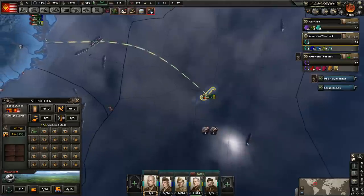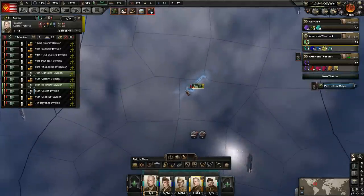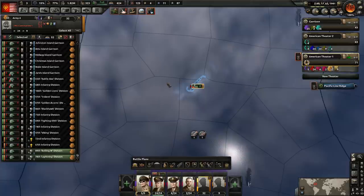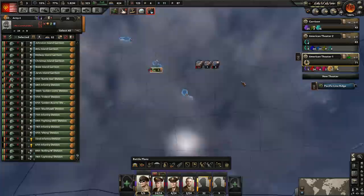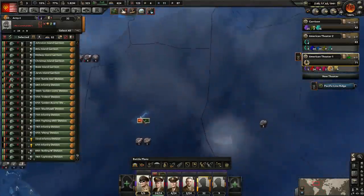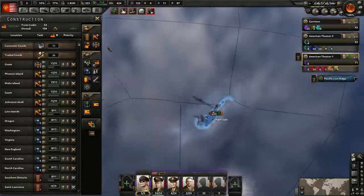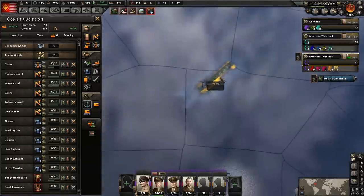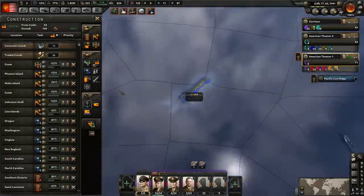We did seize Bermuda — that is fantastic! So now that that's been done, these divisions here — this is a critically important area for us to defend. So we're going to put them into our defensive army, which doesn't have a commander, but does have a field marshal, so it's at least getting the field marshal bonuses. So what we're going to do now is go ahead and build Bermuda up — this is going to be our base of operations. We're going to want a large naval base for fixing our ships. In fact, we might just build all the way up to the top.